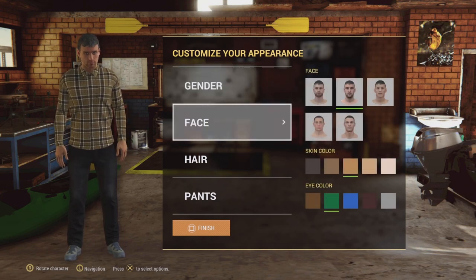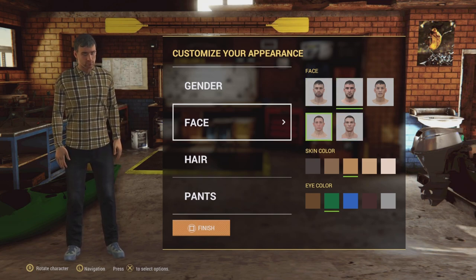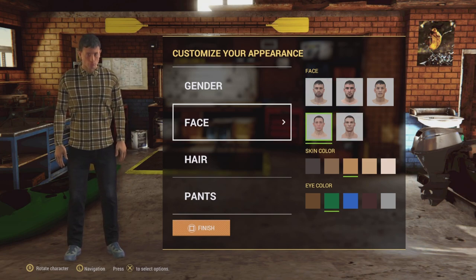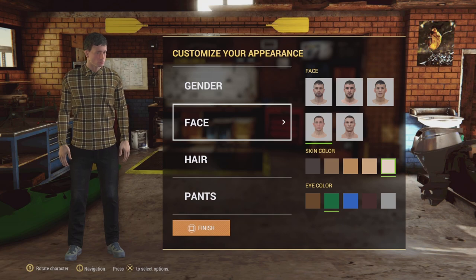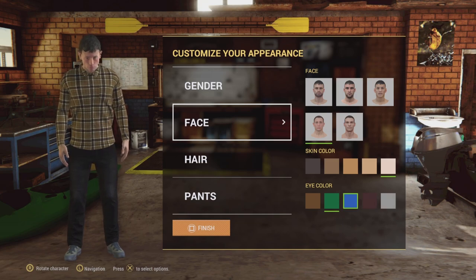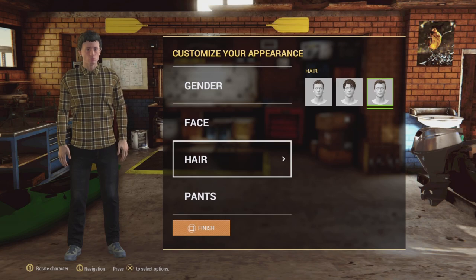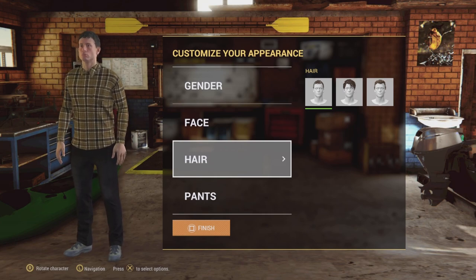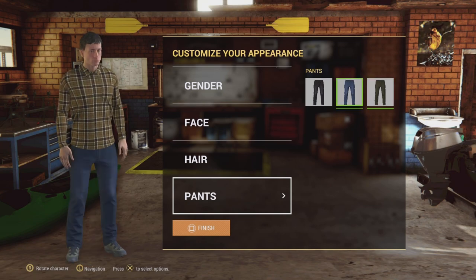Let's create our character, because that's the first thing we need to do. Let's have a look - I think I like that one better. Hair color, skin color, eyes color - blue. You can't change your hair color, which is a bit weird because my hair color is actually not that color.